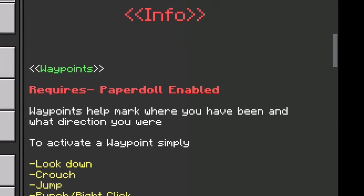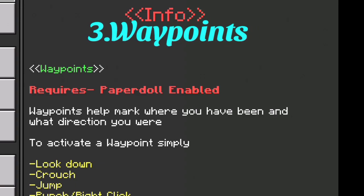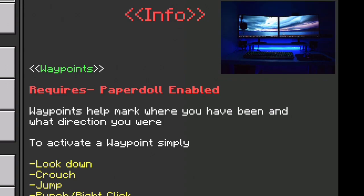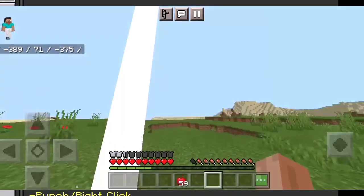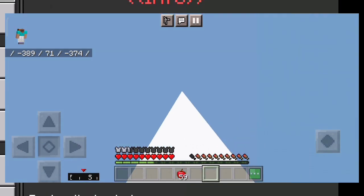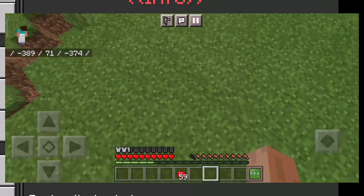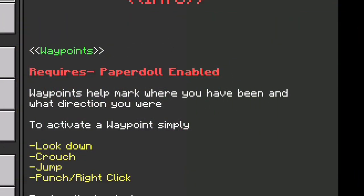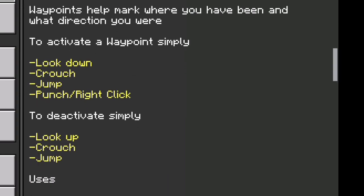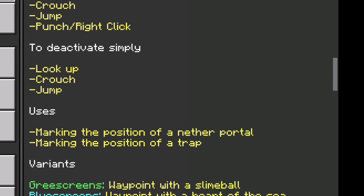It also has a great setting called Waypoint. Waypoint is a feature that was only available on PC, but now it's also on PE. Basically, a waypoint is like a beacon thing — you can activate it wherever you want without needing an actual beacon. To activate it, here's the instruction: look down, crouch, jump, and right-click or punch. I'll show you that later in this video. Here's also how you deactivate it.